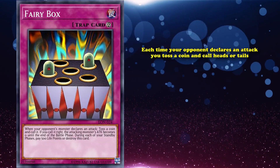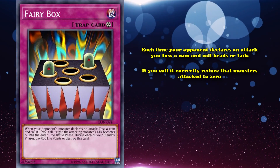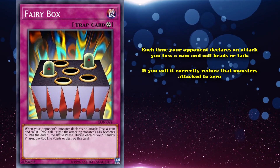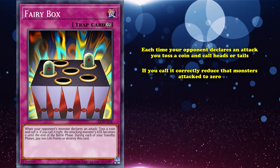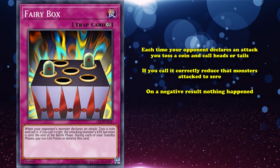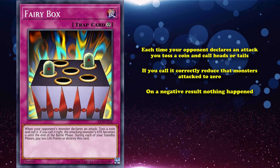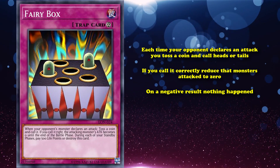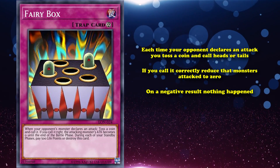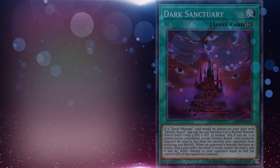Fairy Box is a continuous trap card where each time your opponent declares an attack, you toss a coin and call heads or tails. If you call it correctly, you reduce that monster's attack to zero, which could result in it getting destroyed. On a negative result, simply nothing happens. So you constantly got to try for a very positive effect and didn't really get anything bad if it failed — other than maybe your opponent attacking you directly when you really needed to reduce their attack to zero. Dark Sanctuary has a similar effect but without a maintenance cost.